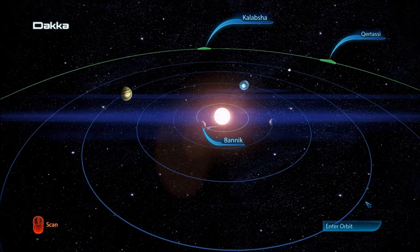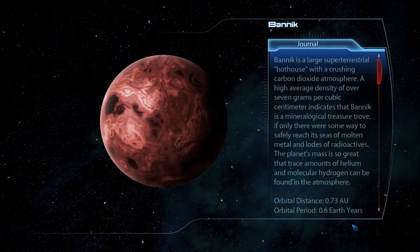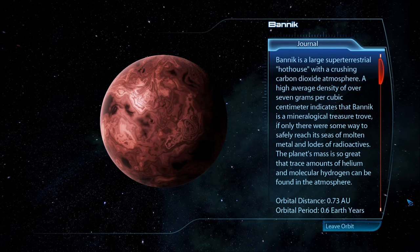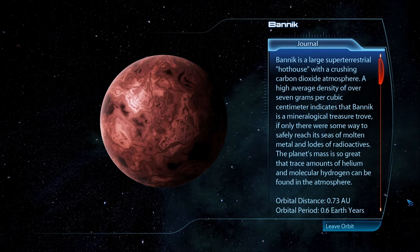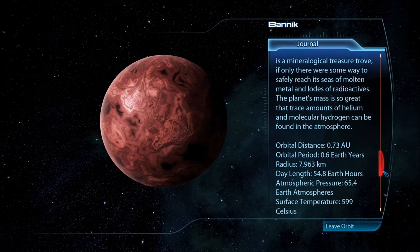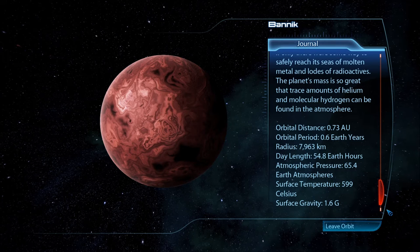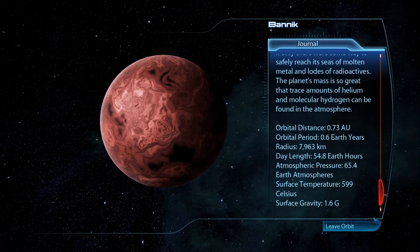First planet is Bannock - a large super-terrestrial hothouse with a crushing carbon dioxide atmosphere. A high average density of over seven grams per cubic centimeter indicates that Bannock is a mineralogical treasure trove, if only there was some way to safely reach its seas of molten metal and loads of radioactives. The planet's mass is so great that trace amounts of helium and molecular hydrogen can be found in the atmosphere.